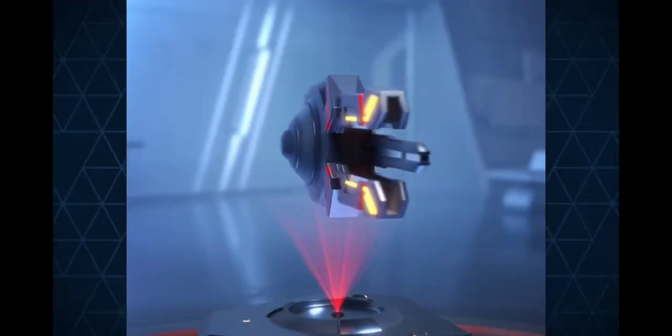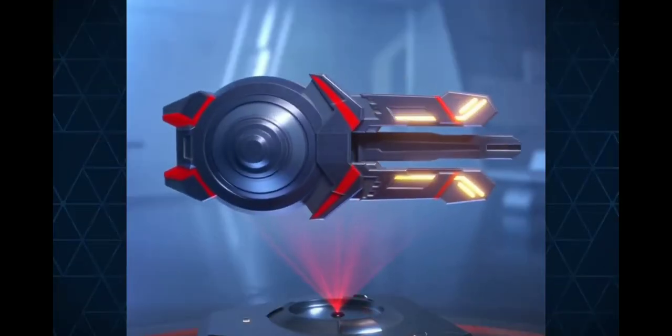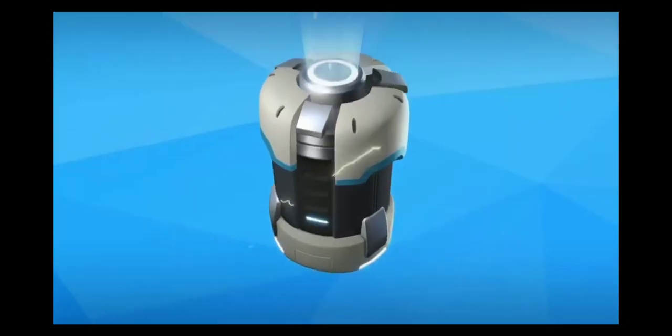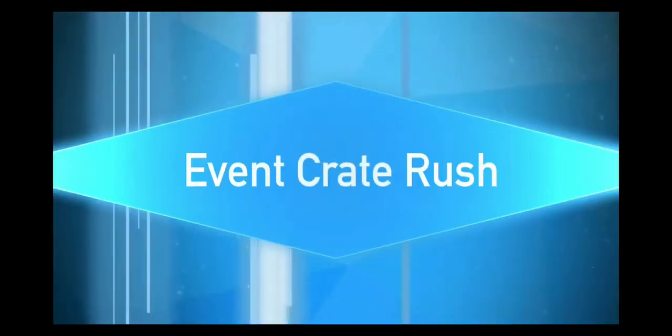The disc launcher 8 will start off by showing up in our first ever event crate rush, and later on it'll be available via the progress path, along with some of its bigger, meaner brothers.